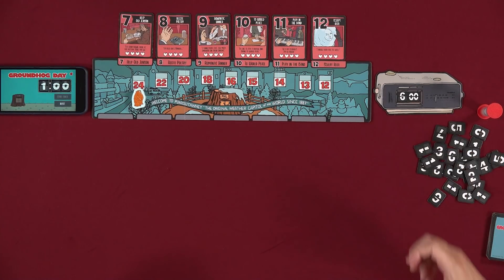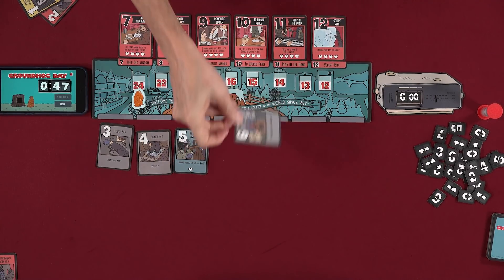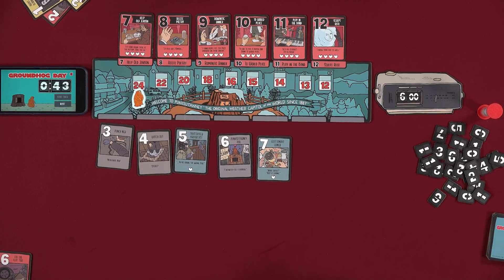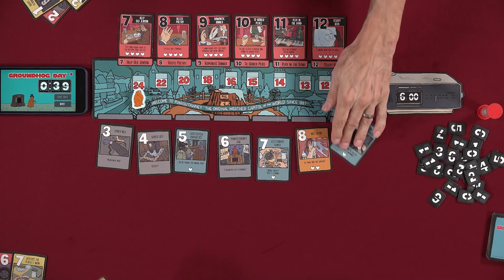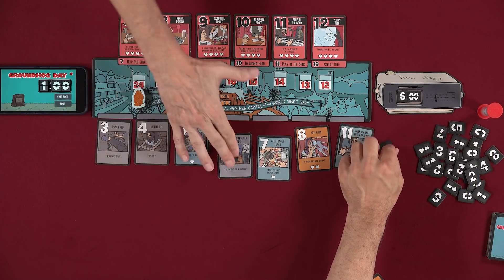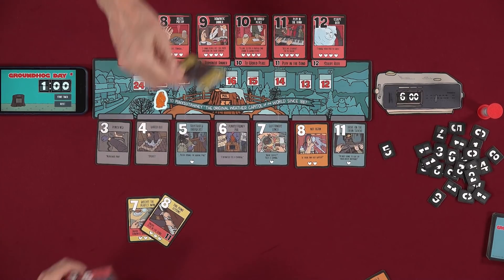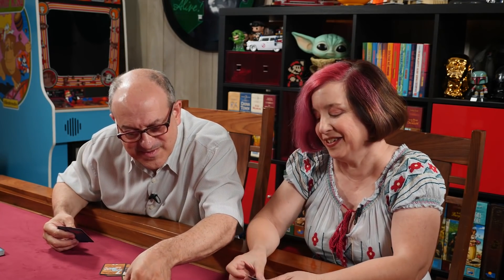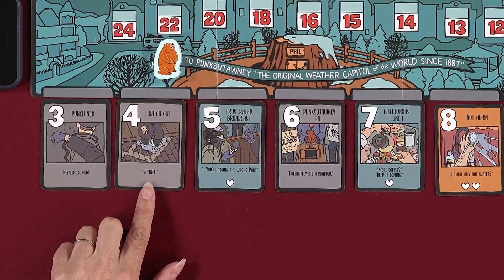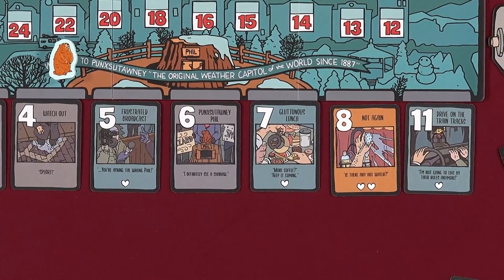New game round. Score: three hearts — a little bit of a jump from the first rounds. I had two unlock cards, me too — wow, we had a bunch, we could have gone for it. And I had reds. Reading the day: 'Booties. Punch Ned, Phil. Punxsutawney Phil — I definitely see a shadow. Frustrated broadcast. Drive on the train tracks — I'm not going to live by their rules anymore.'